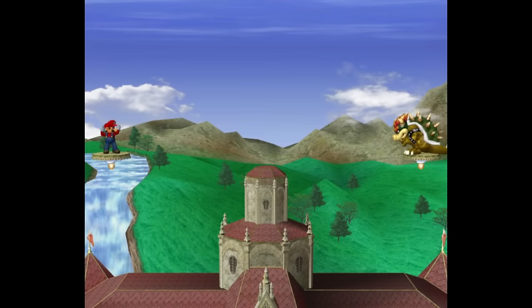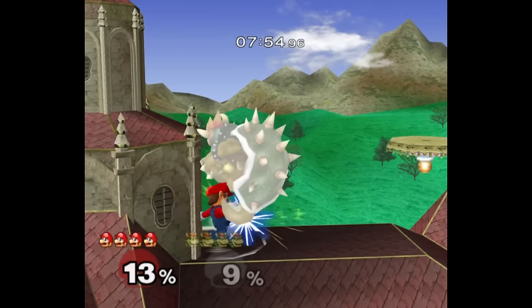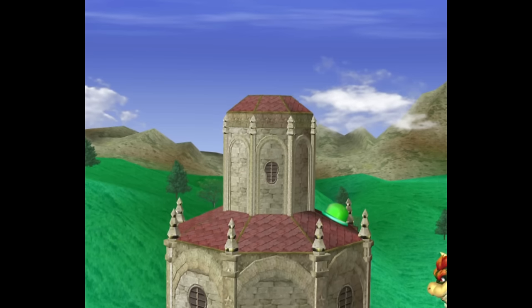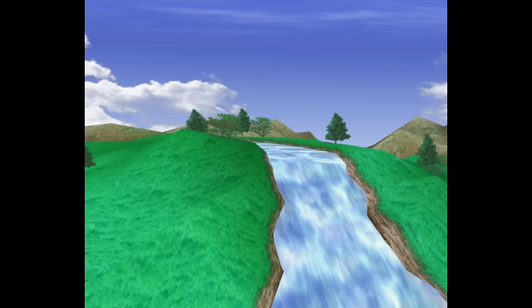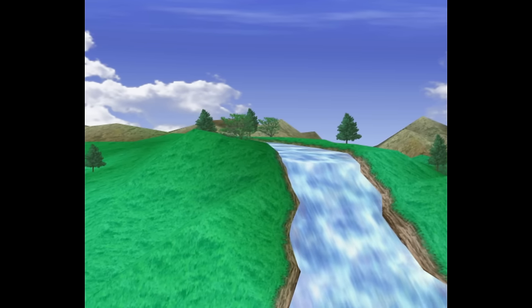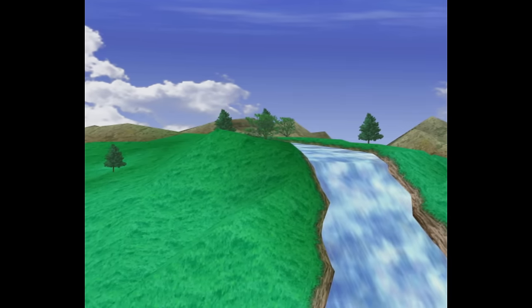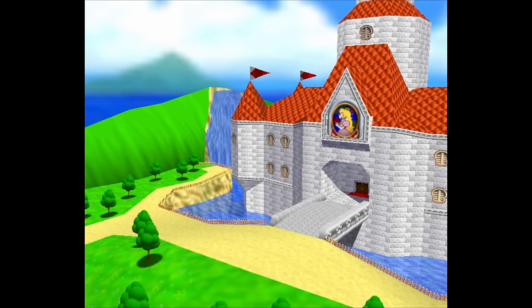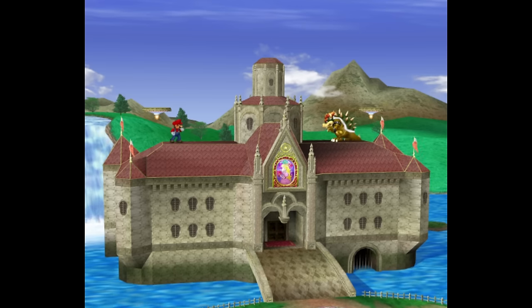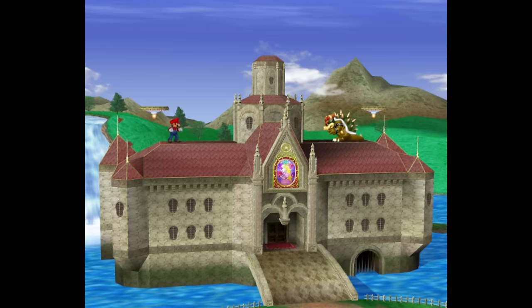Our first stop is at Princess Peach's Castle. This is one I played on a lot back in the day. Even if the layout is kind of annoying with the castle tower in the middle, I think the bright colors kept me coming back. The green grass and blue water are really welcoming, which is very reminiscent of Peach's Castle from Super Mario 64. This stage obviously took inspiration from that, but there's a few differences that make this version distinct.